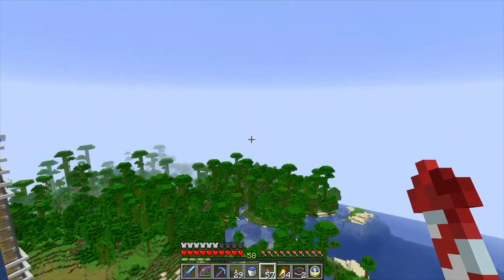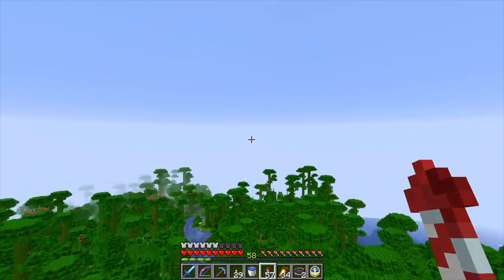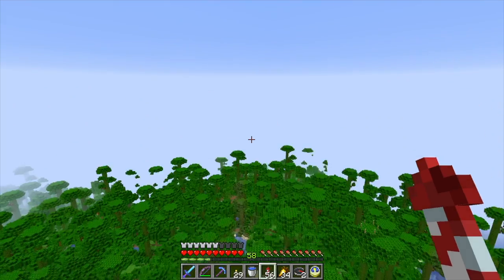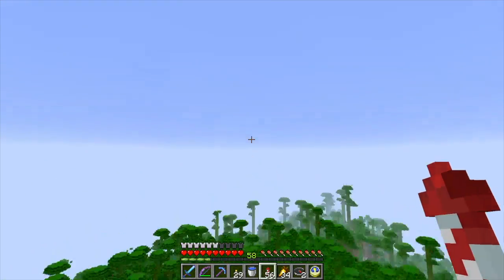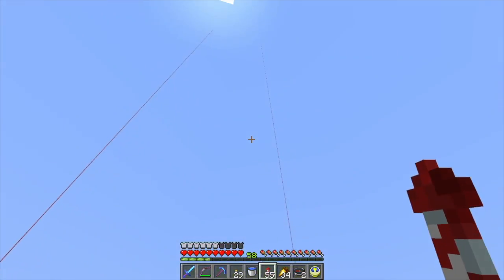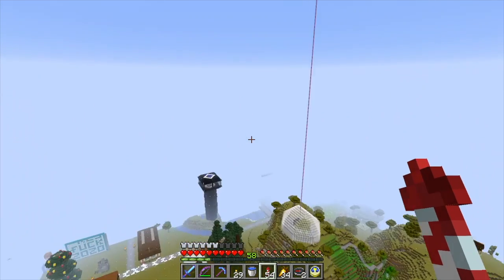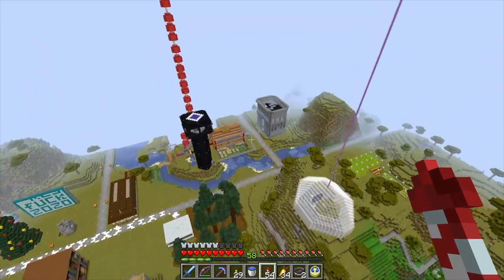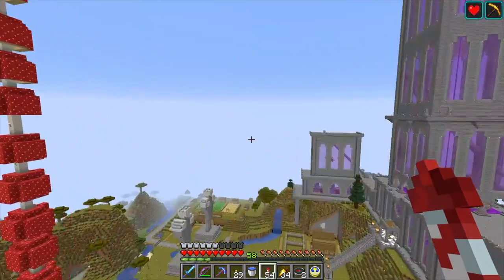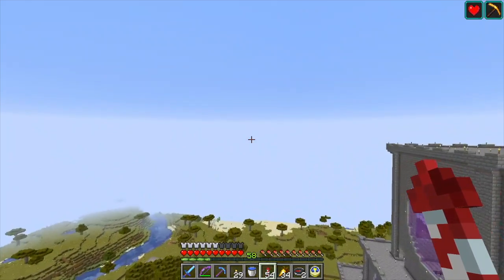There was some interesting building going on in the jungle — there's some treetop structures. We all kind of teased Risk NC a little bit for building so close to VexFX's gargantuan build. Risk NC didn't really have a good sense of scale.